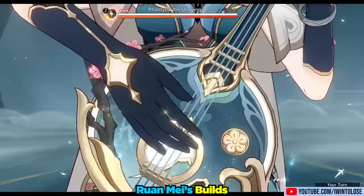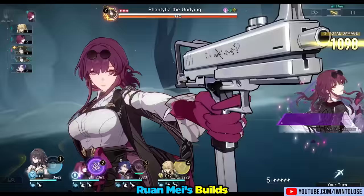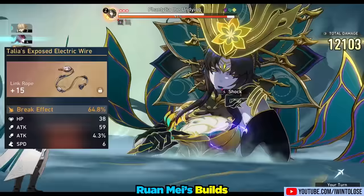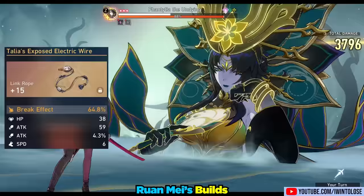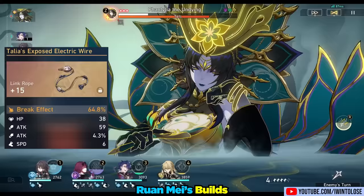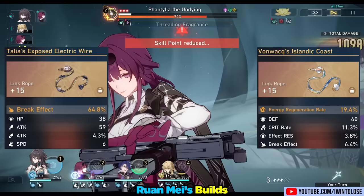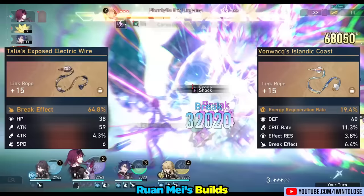Now that we understand her light cone options, her builds will revolve around which light cone you select. There will be two main schools of thought for Ron May. The first is the max break effect school of thought — this has lower ultimate uptime, but maximizes her break effect damage and enemy delay. The other is to maximize energy recharge, which provides higher ultimate uptime but lower break effect damage and less delay on the enemy's action value. Either way, you should strive to get at least 180 break effect to maximize the buff from her skill.